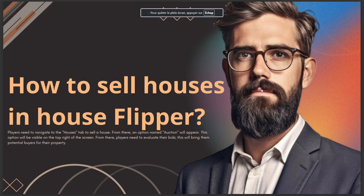Hello guys, in today's video I talk about how to sell houses in House Flipper. Players need to navigate to the Houses tab to sell a house. From there, an option named Auction will appear, visible on the top right of the screen.